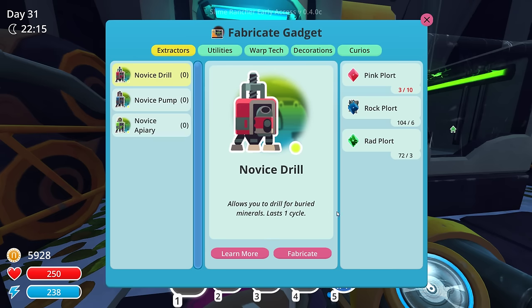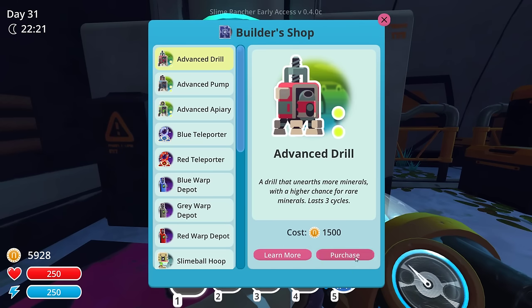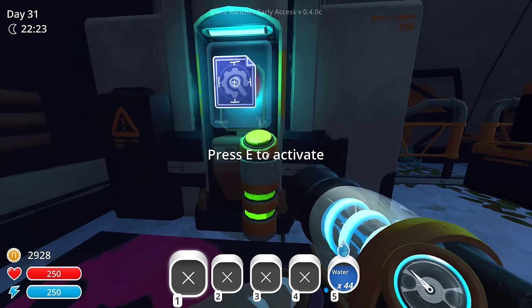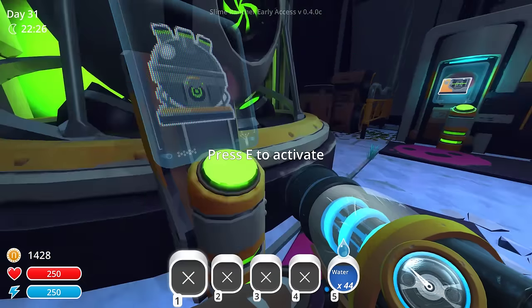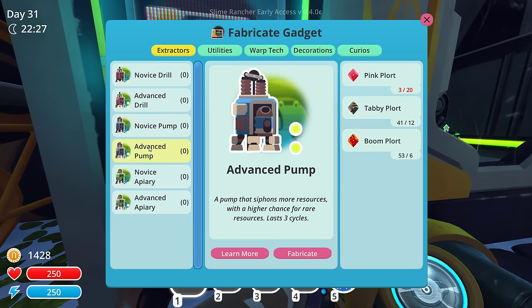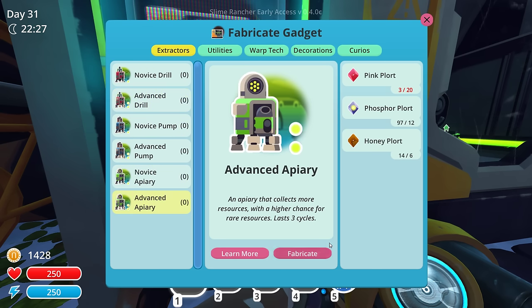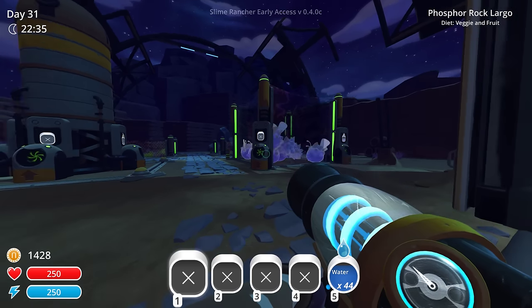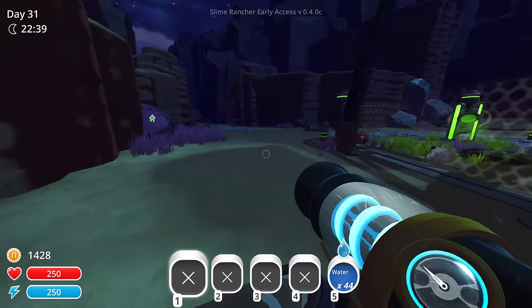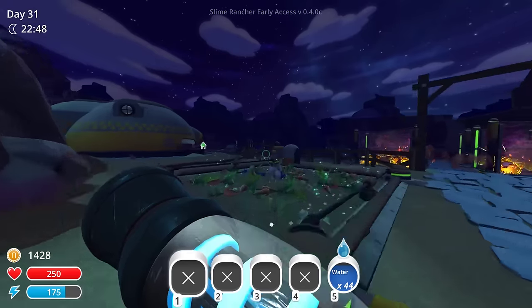We need some of the bigger extractors. So let's see — can we learn the bigger extractors here? We'll earn a little bit of money here. Advanced drill. Advanced pump. Advanced apiary — I think that's what we need. The gray and the pink is good enough right now. So we can make an advanced pump — which is booms and pinks. Oh man, pinks take — it takes 20 pinks for the advanced. Dang. We might need even more pinks than we already thought we did. I can't believe it. We're gonna need a lot of pinks — I think I'm gonna fill that other area up with pinks. That just seems like the logical choice here.